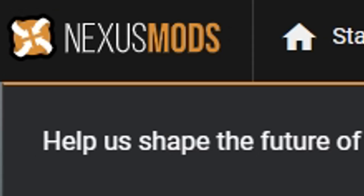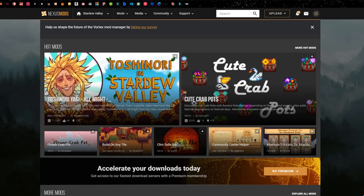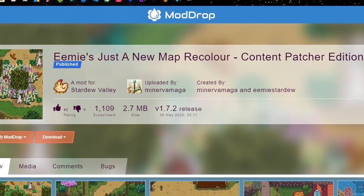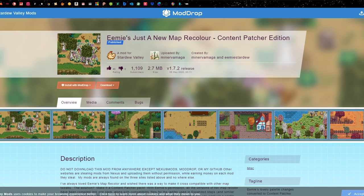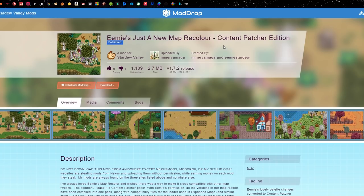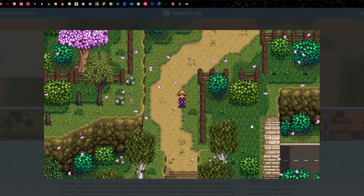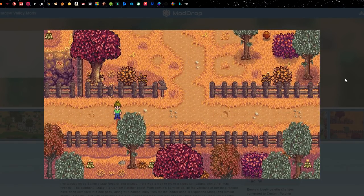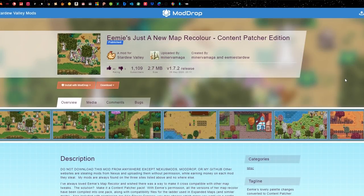The website I use is Nexus Mods. The first main mod I use is called EMIZ Just A New Map Recolor. You can't actually get this on Nexus Mods anymore — it's been moved over to a website called Mod Drop. I'll put all the links down below in the description. This is the main map recolor that changes the visuals of the game — a more toned down, more natural saturation. I always use this one.